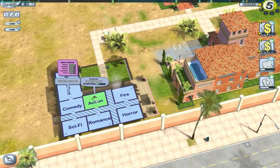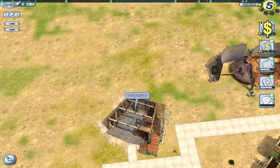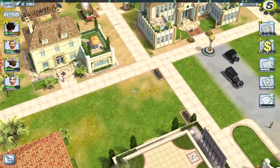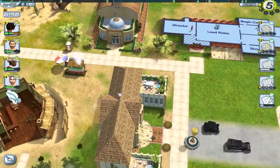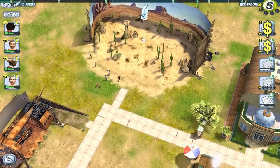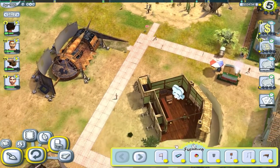Later on you get more sets — I know there's a war set that looks like No Man's Land with craters and barbed wire everywhere. I've noticed there are still bits in the pavement that need cleaning up — where are our janitors? The action script has finished being written. As I mentioned, later on you can write your own scripts quite easily — you select the scenes and sets. If you're not too bothered, you can just let the scripts write themselves automatically.